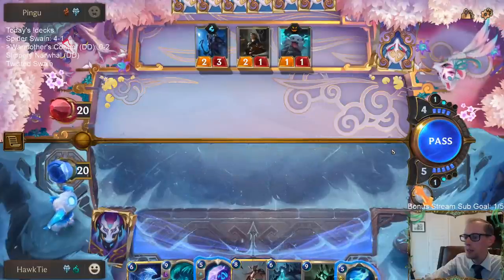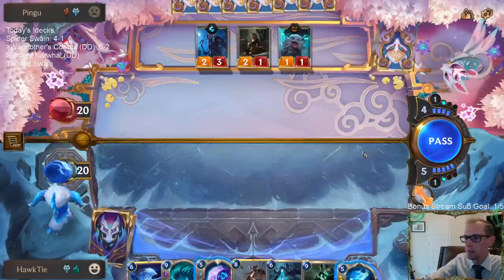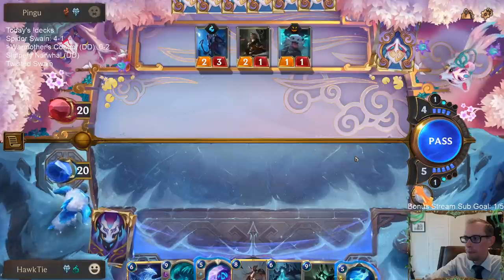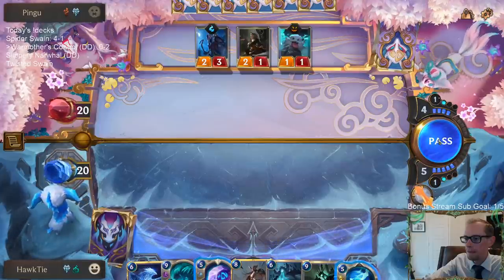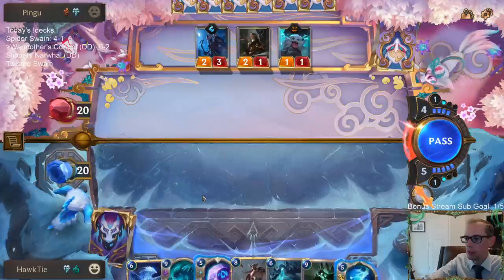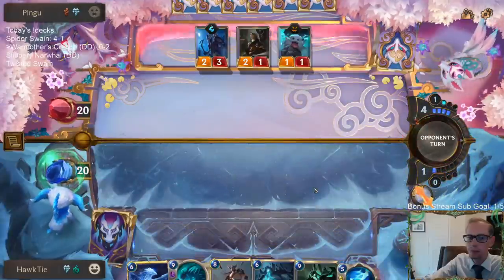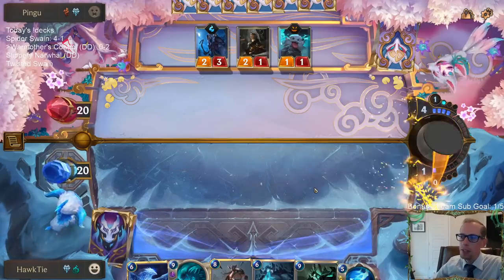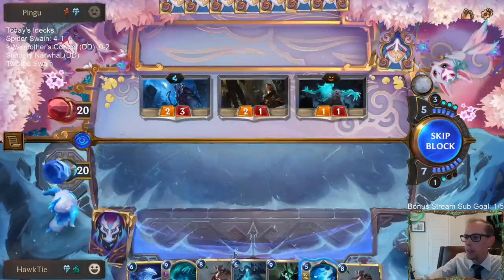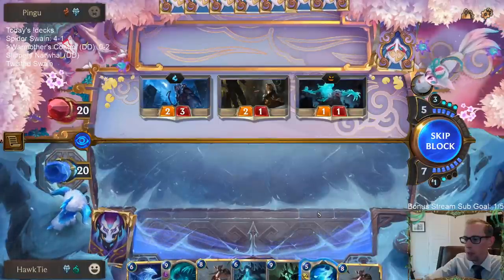Don't expect five-zero runs — those are very difficult to get. We had two ramp spells last game also. We do have just tons and tons of units, though, and this is not what you want. You don't want to have all these things — you want spells whenever you play, and you want to play War Mother's Call that gets you the units.